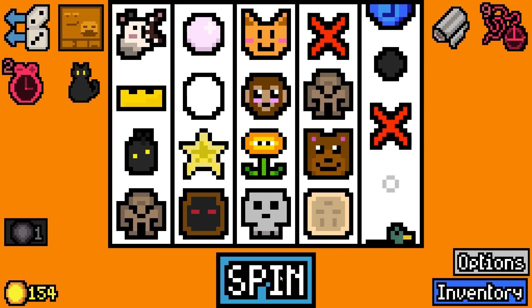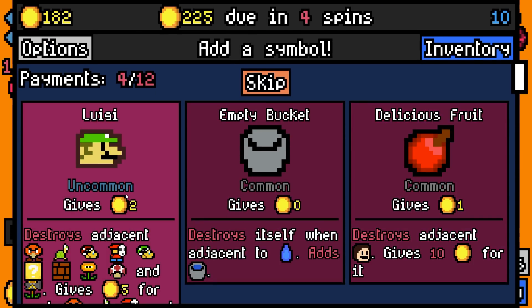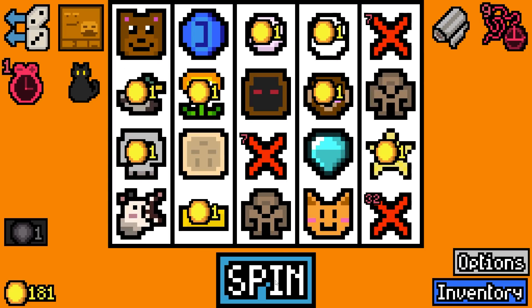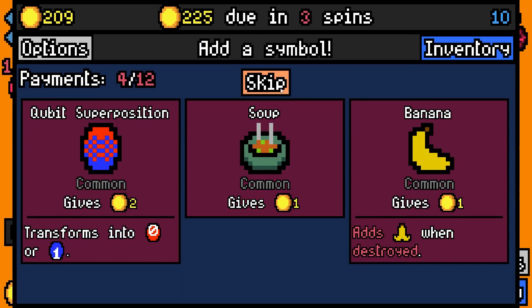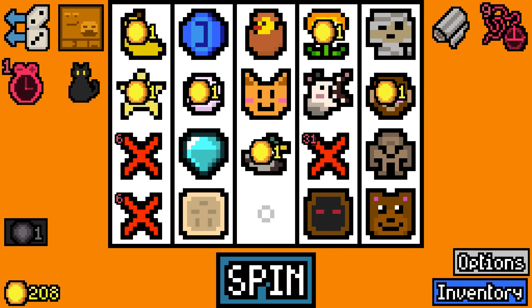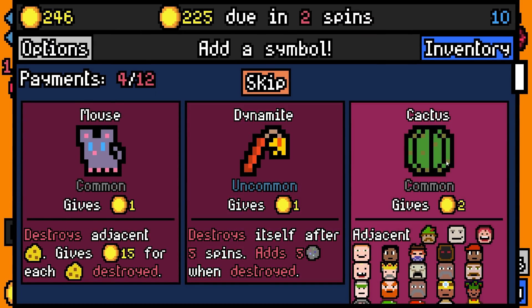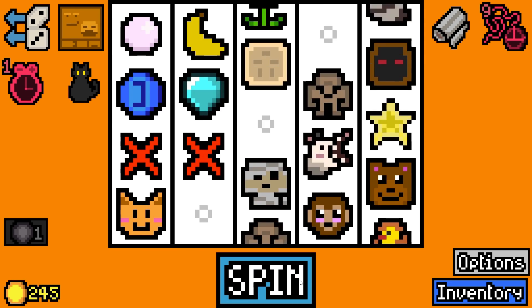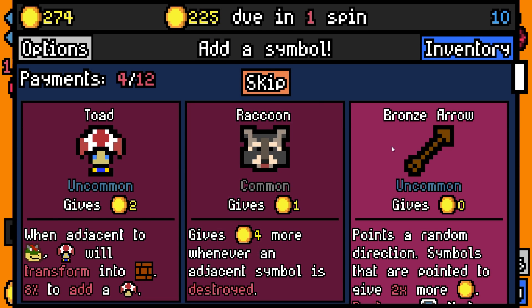Coal instantly transforms into diamond - we've got time machine so I'll add one of those. I don't want any of those. We've got a monkey so let's add a banana so we can eat the banana and then leave a banana peel. Our skeleton turned into a mummy - nice! 38 rolled. 29 rolled - I don't want a raccoon.